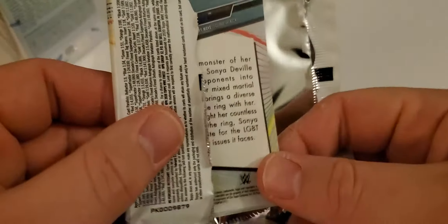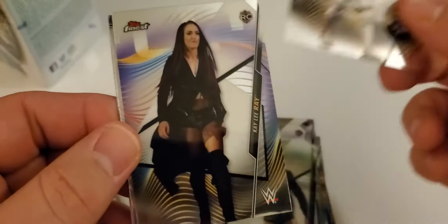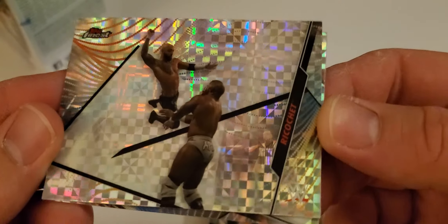Alright, last pack, and then we have our two X-Fractors. Kushida. Kalisto. Mustafa Ali. And Sonya — Sonya Deville. X-Fractor of Ricochet and R-Truth.